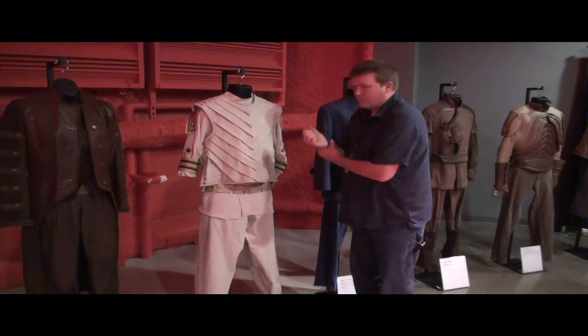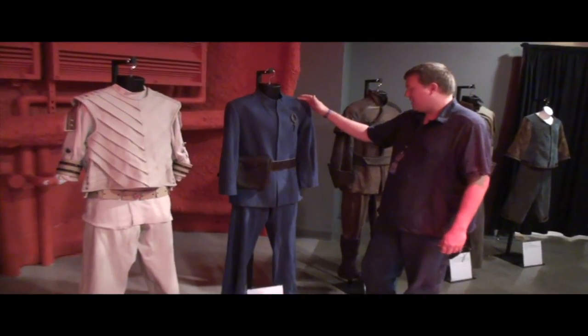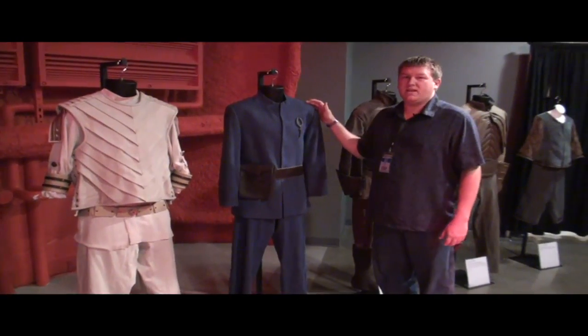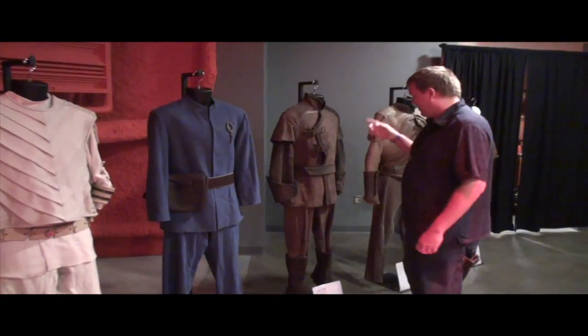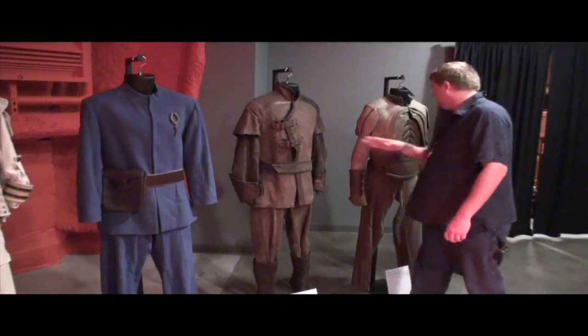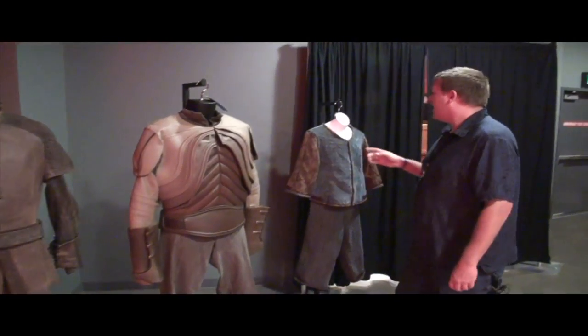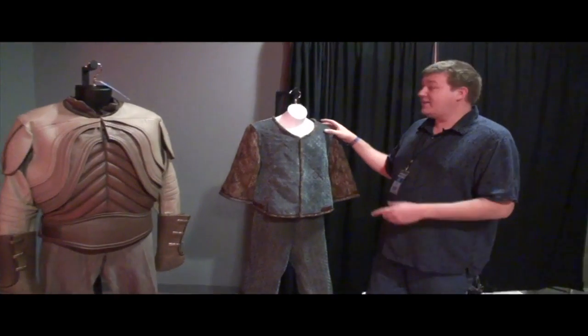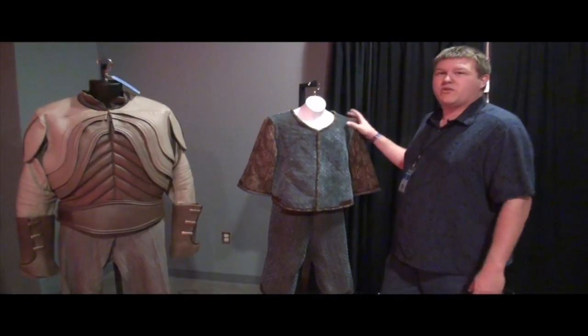Toman's Ori crewman costume from Season 10 of Stargate SG-1 — I believe Line in the Sand. And you've got another Tok'ra uniform here. A replicator soldier costume from Season 3 of Stargate Atlantis. And last but not least, but certainly smallest, is the Furling costume from 200.